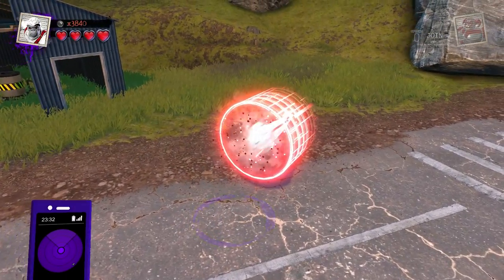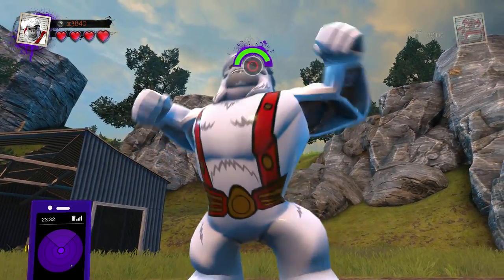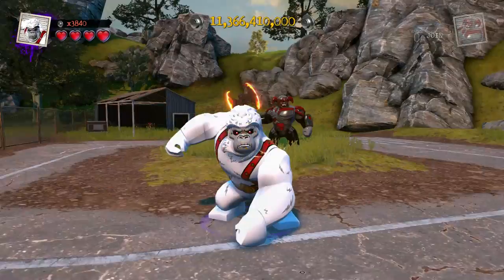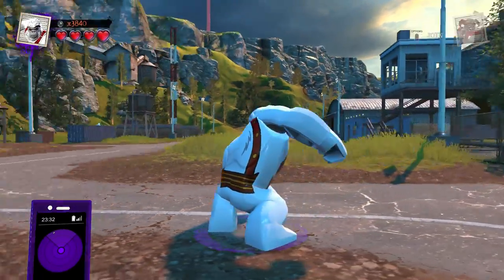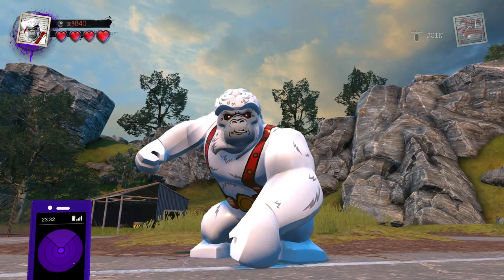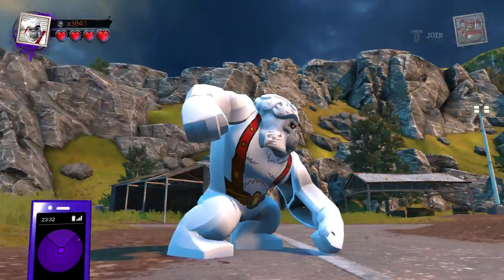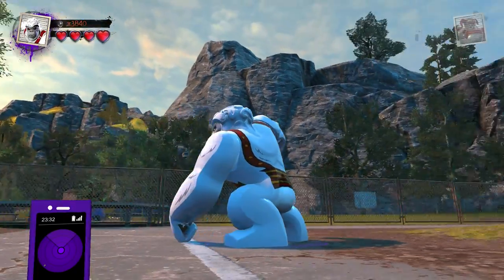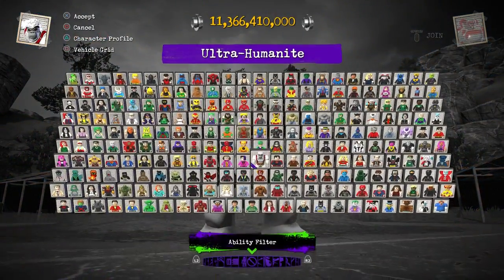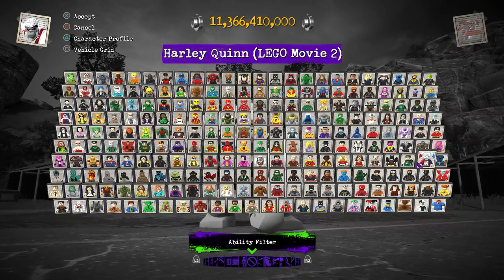Then we have Ultra Humanite to continue our gorilla character roster. He looks very cool and very unique compared to the other gorillas because of his ginormous cranium with the brain design, which looks really cool. The one thing I wish is that they would have sculpted the actual belt pieces instead of just printing them on, because they just look so flat and kind of lame. But outside of that, a pretty cool design as well. I think that's our last Big Fig from the main game.